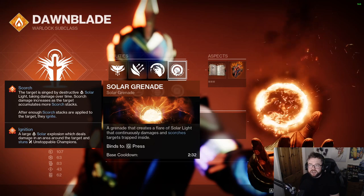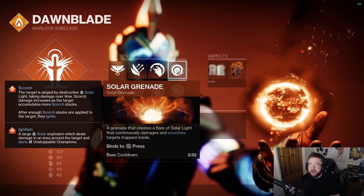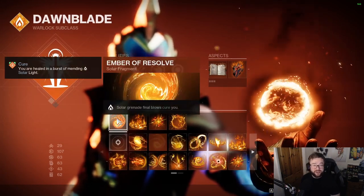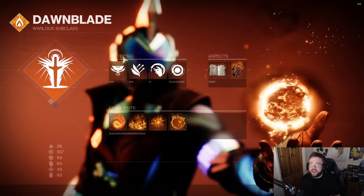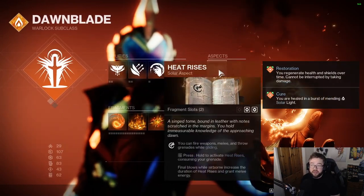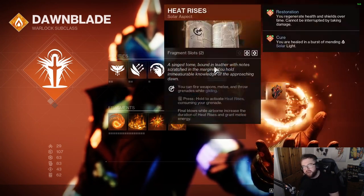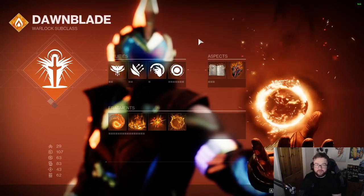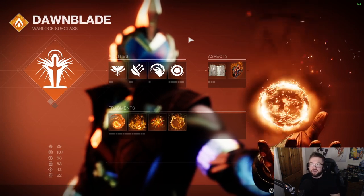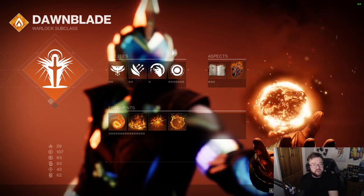Solar Grenade got a buff in Lightfall where Solar Grenade final blows will cure you if you run the relevant Fragment. So you're getting heals from your grenades, heals from Phoenix Dive, and heals when you consume a grenade. With unlimited grenade energy, that's a lot of heals. If you juggle this right, you are near-enough unkillable — so long as you juggle it correctly. It takes a bit of practice, but definitely give it a shot.